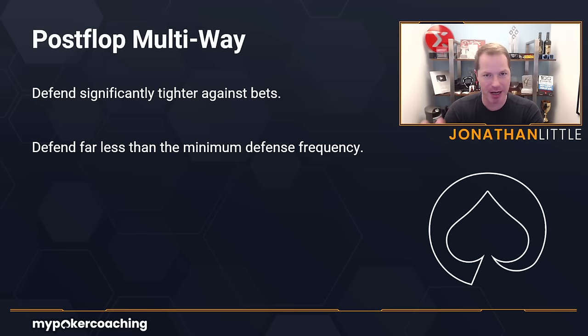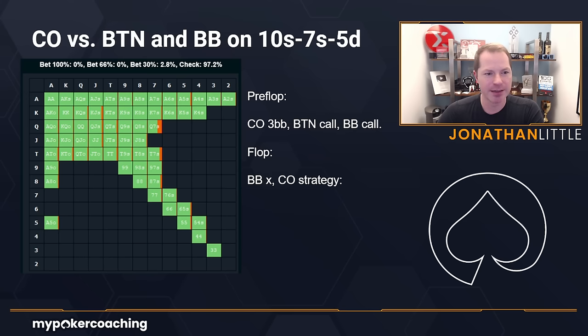Do not get bogged down in the charts I'm about to show you — I'm mainly trying to show you the principles. Here we have cutoff versus button and big blind on ten-seven-five, two spades. Pre-flop: cutoff raises three big blinds, button calls, big blind calls. The flop comes ten-seven-five. Big blind checks. What should the cutoff do? It turns out they should check everything. The green color here is check, the red is bet 30% pot — notice almost no betting. Why would the cutoff not want to bet on ten-seven-five with hands like aces, kings, queens, jacks, ace-ten, etc.? The problem is that both opponents have lots of sets, some two pairs, lots of high equity draws, and lots of top pairs.